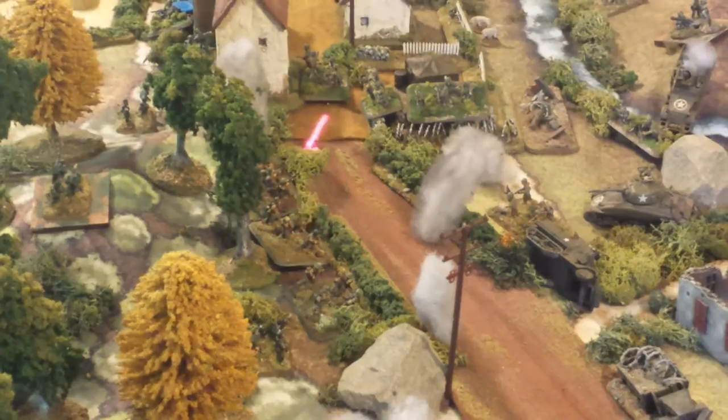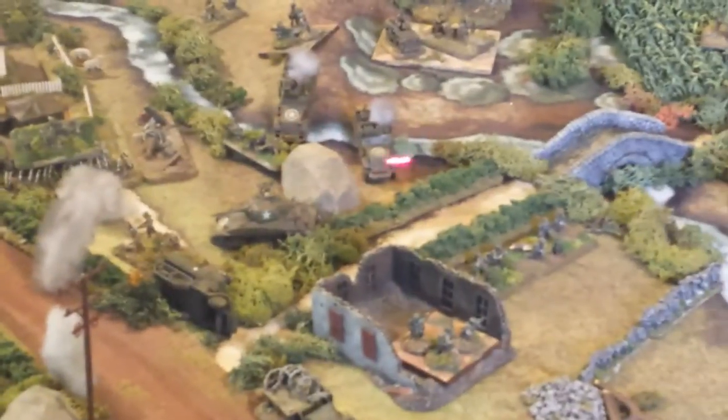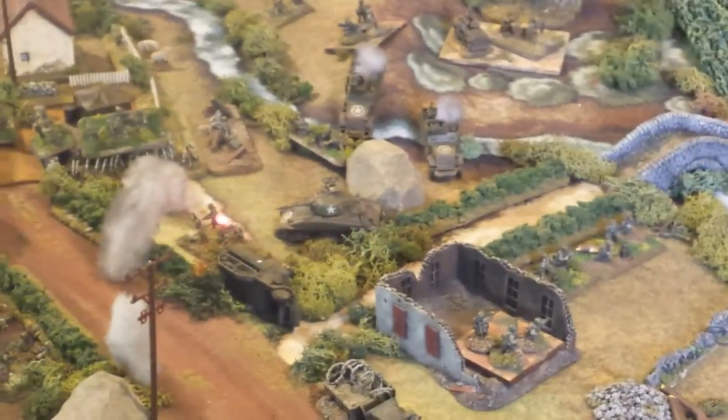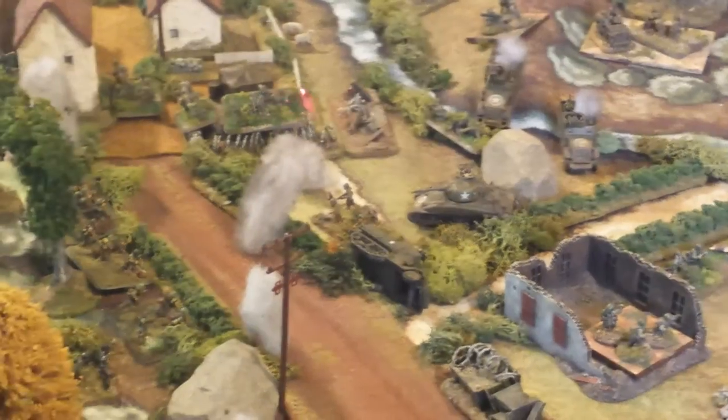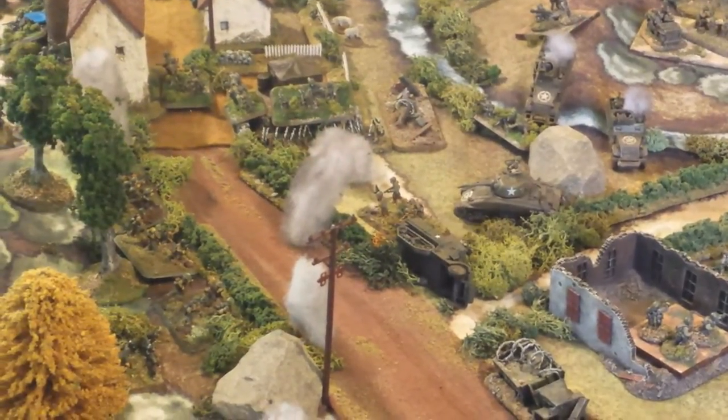There are the veteran units — they've been pushed back. The Americans pulled a couple of squads from the center and moved them up to support the Sherman. The left flank of this village is basically protected by the Sherman and a couple of squads of infantry.